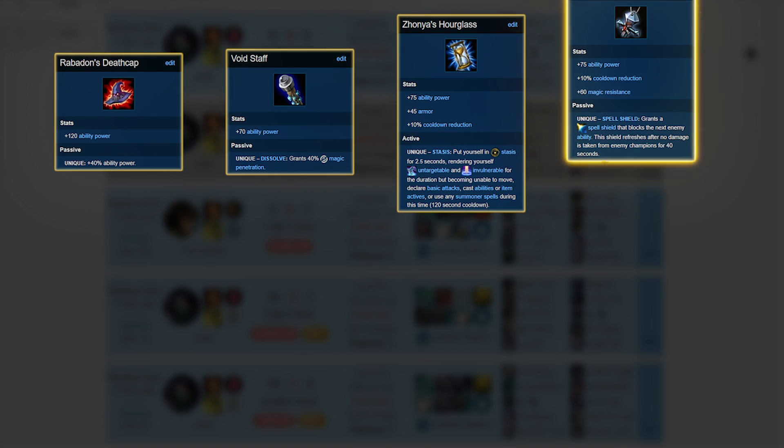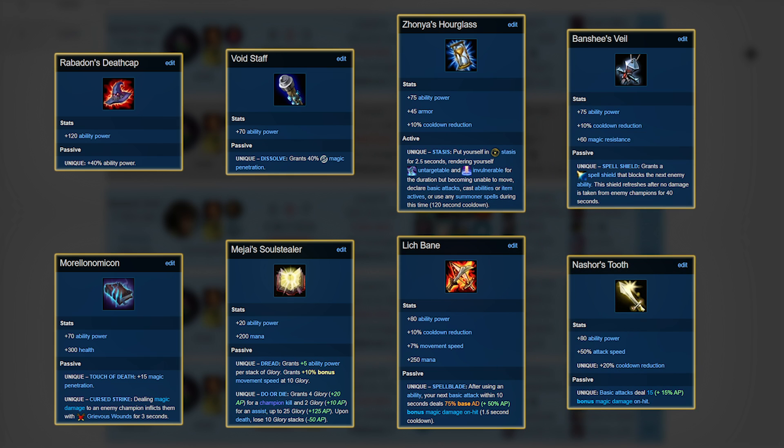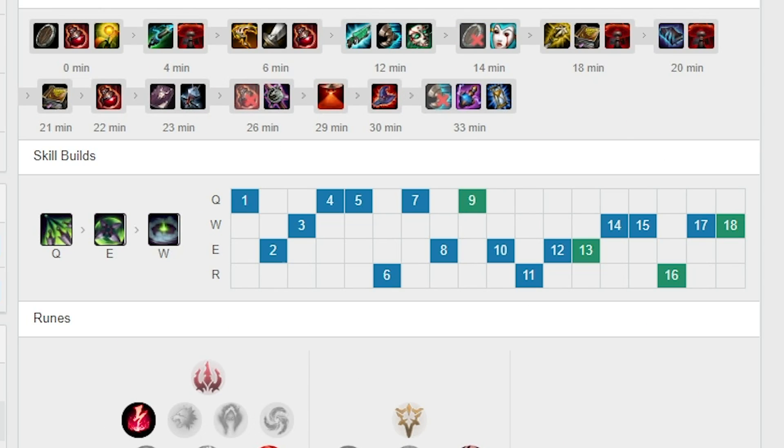Death Cap, Void Staff, Zhonya's, Banshee's, Morello's, Magi's, Lich Bane, even Nashor's have all been built at some point. I'd recommend planning your build in Champion Select according to the enemy composition. If they have lots of healing — Vladimir, Sylas, Soraka — Morello's is the go-to. If their damage is mostly AD, then Zhonya's becomes optimal. Skill order is the same every game: Q-E-W, Q-Max into E-Max.